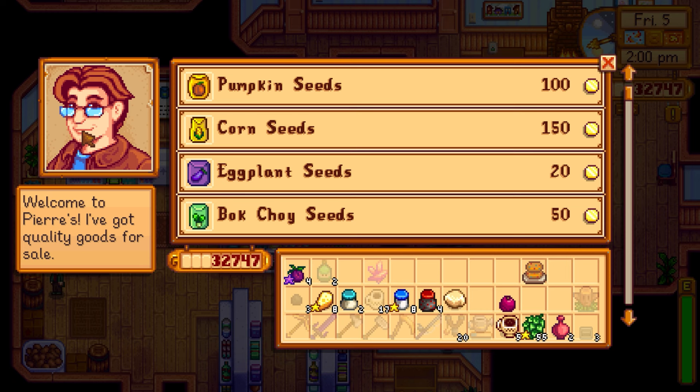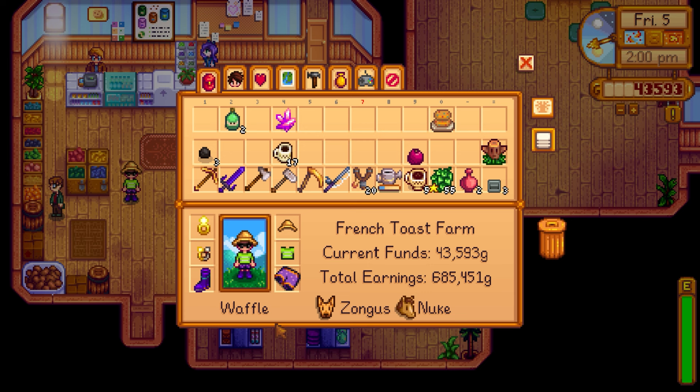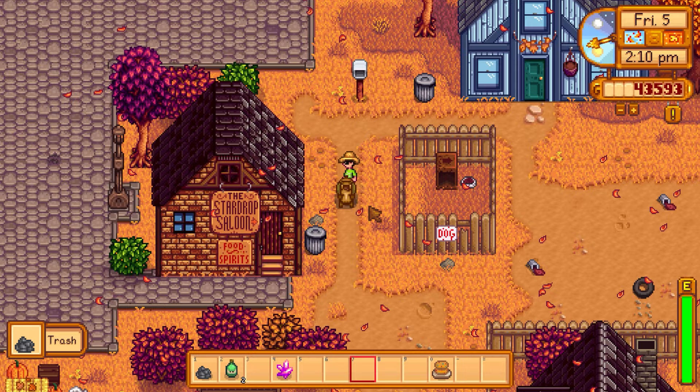Spotted Abigail and Harvey at Pierre's. Selling plums, cheese, and mayonnaise at Pierre's shop. Keeping the pomegranate. Looking for Elliott — he's inside his house. Not sure if I'm good enough friends to enter. Checking today's luck — can't quite remember what it was.